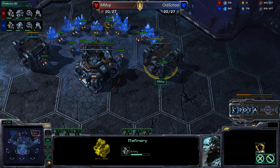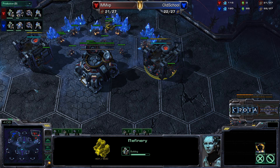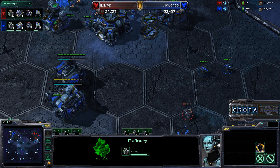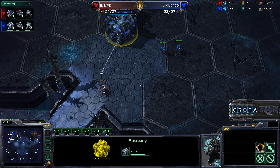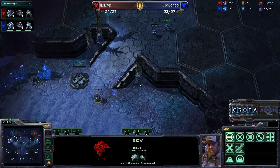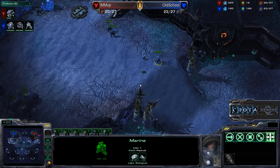I am MVP is finally going into that double refinery. He has not harvested one ounce of gas yet, so he is going to be behind. And now if Old School goes into a factory with Blue Flame Hellions, that may spell almost certain doom or trouble for MVP. Going to lose that scouting SCV there.